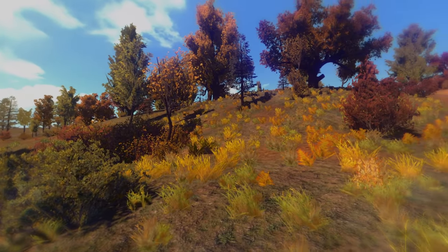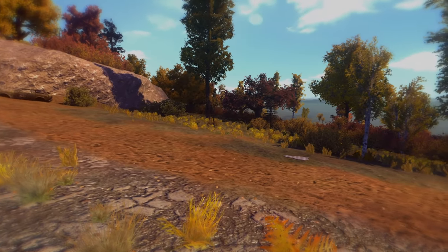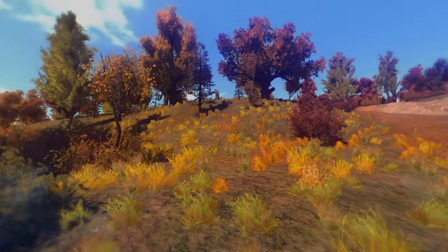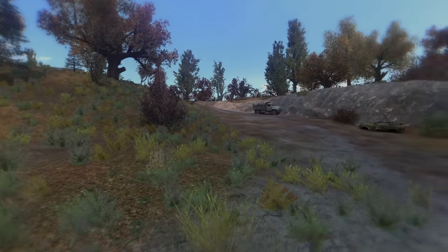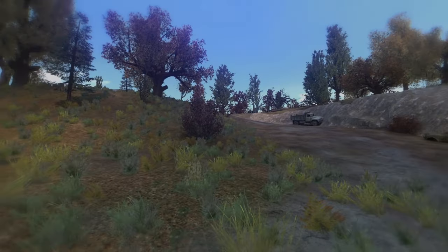Now if you want something similar but maybe a bit less colorful, you can also try Retux Golden Autumn Desaturated. It is very similar to Golden Autumn but it has a lot less color, especially in the golden grass and bushes.